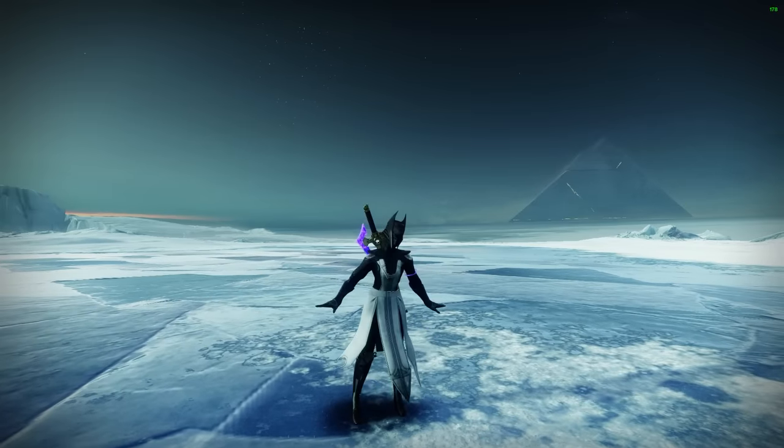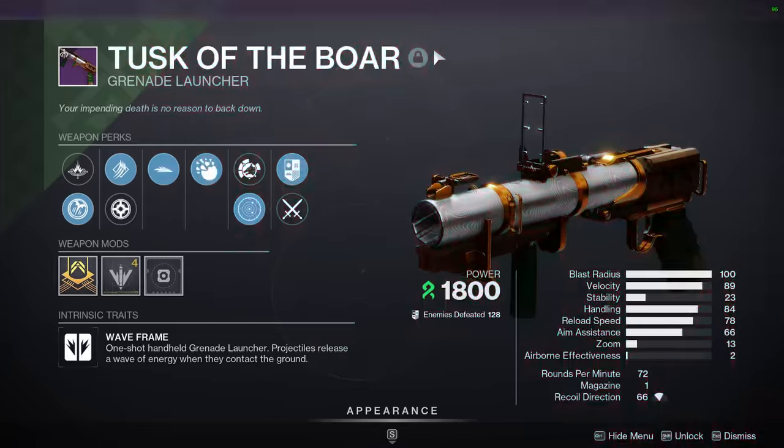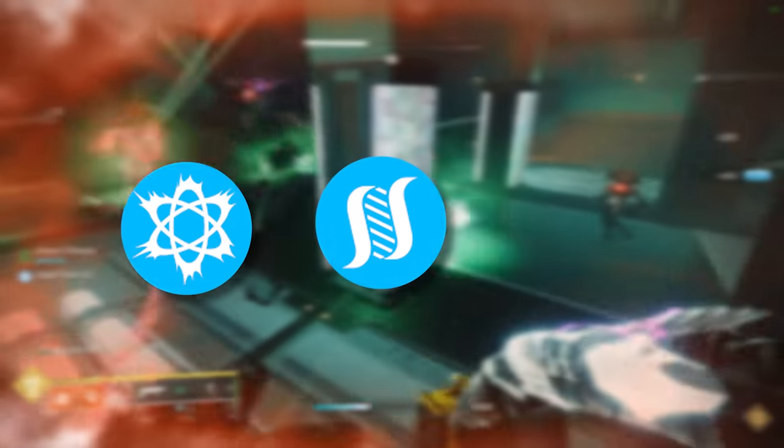The main strength of a waveframe is its ad clear, and while damage perks like Bait and Switch or Swashbuckler might help you deal more damage to chunkier targets, at that point you're simply not using the waveframe correctly. When looking at the perks on a waveframe, you should always prioritize the ones that enhance your ad clear capabilities, which for Tusk of the Boar specifically are Chain Reaction, Hatchling, and maybe Deconstruct.